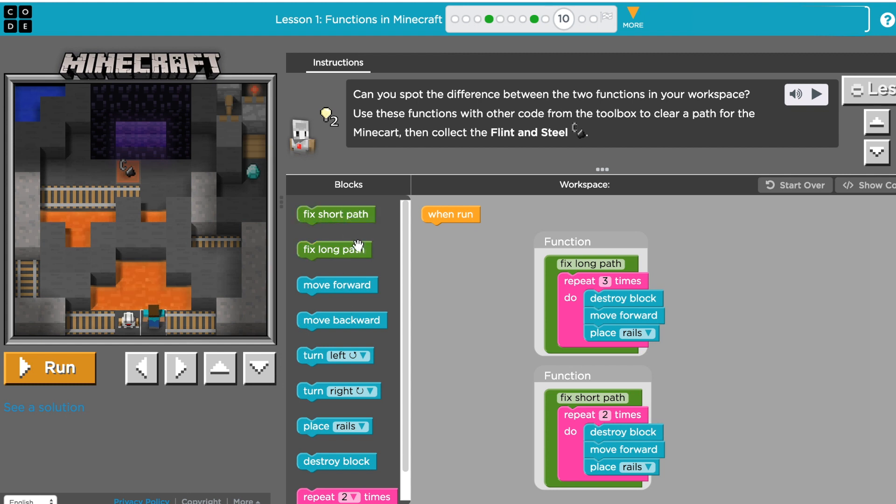These green pieces are called functions. Like in Mario Brothers — if you hit a button and he were to jump and spin, rather than putting jump and spin over and over, you'd put it inside a function. Here inside 'fix long path' are these lines of code, and 'fix short path' has its own lines of code. Every time you want to fix a short or long path, you don't have to put all that code in — you just use the function and it does everything.